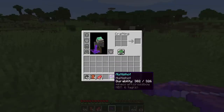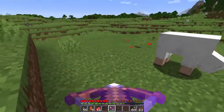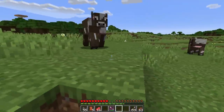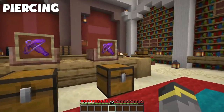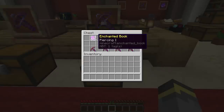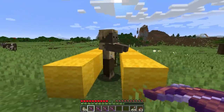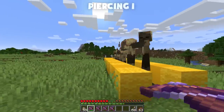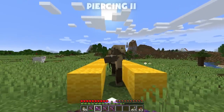You'll definitely want Unbreaking on your crossbow if you're going with Multi-Shot. Multi-Shot is mutually exclusive with the Piercing enchantment, meaning they cannot be on the same crossbow in survival. Speaking of Piercing — Piercing is the next enchantment. It has four levels, Piercing I through IV. A Piercing IV crossbow can shoot through five entities total, which is really cool.